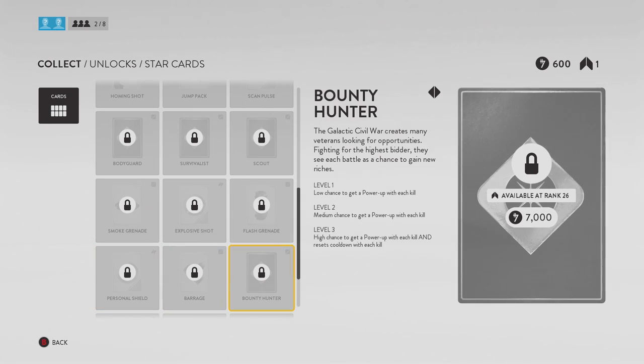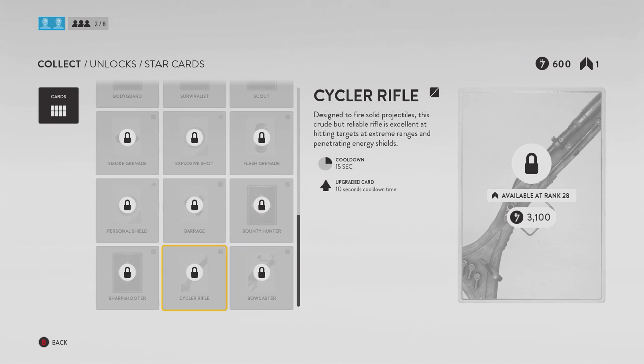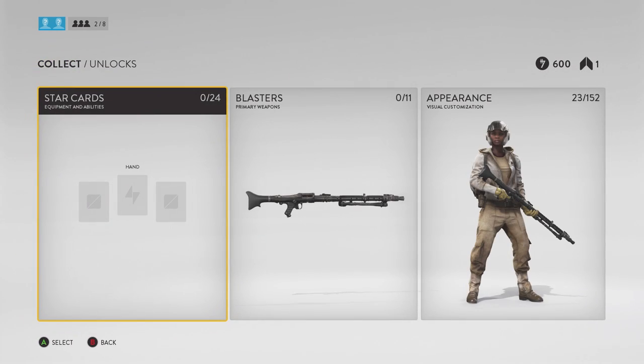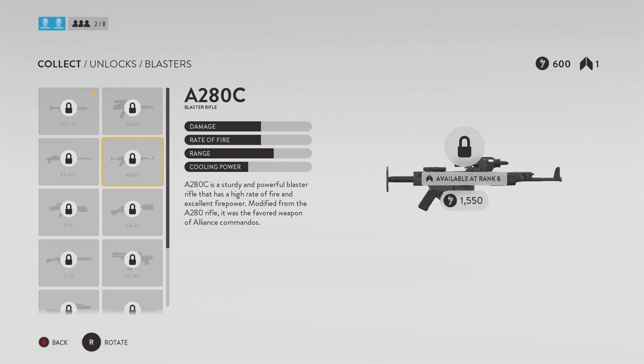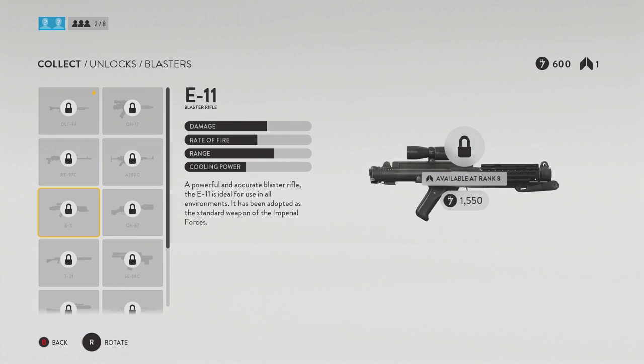Barrage is another monster in its own right. It is insane — you probably will put your hands over your eyes because of how crazy it is. Basically, barrage is like three little mini grenades that all explode, and in tight quarters or even open areas you can lay somebody out with barrage.